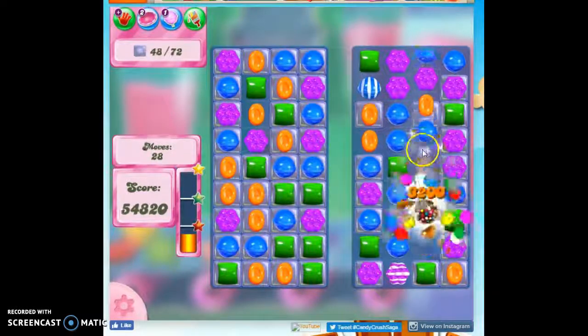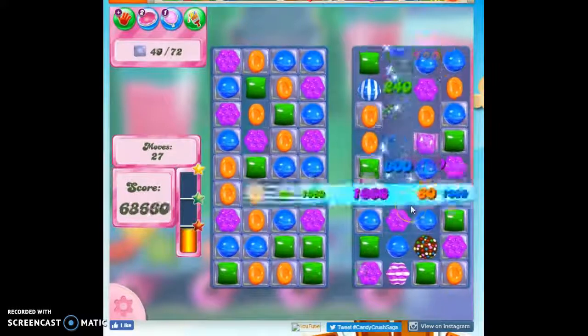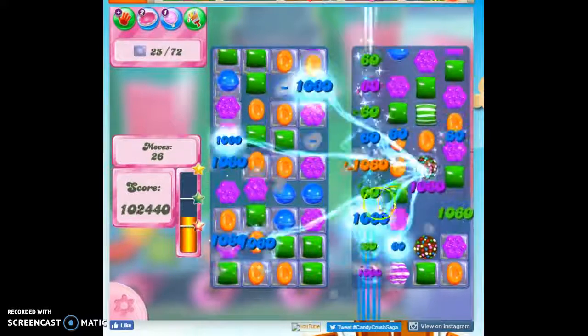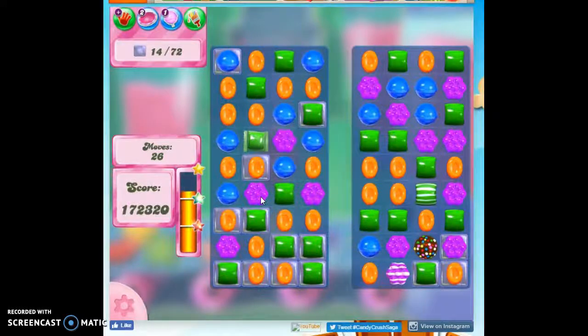So if I can make specials like this — using a color bomb would take out everything over there of the color that I choose. But even doing a stripe, you notice that it changes what happens here and gives it an opportunity. Color bombs are helpful because they take out so much of one color that it concentrates everything else and gives us an opportunity to make specials.